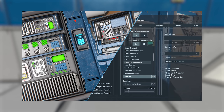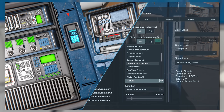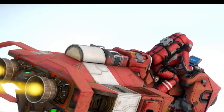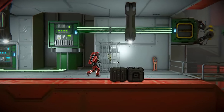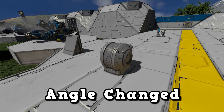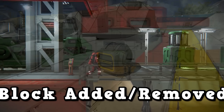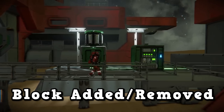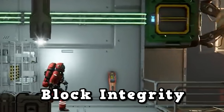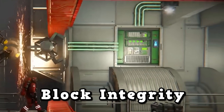The next teaser was for the event controller — this is how we learned its name, and more importantly, we saw quite a few of its functions. On the left-hand side you can see the large grid and small grid event controller, with the small grid one being the one on top of that hover bike. On the right-hand side is a series of scenarios the block can detect. We can see about a quarter of the options here. We've got: angle change — which could be for ships or hinges; block added or removed; block integrity — which we saw in the original teaser where a gyroscope was ground down by a grinder and after reaching a certain threshold an action was triggered.